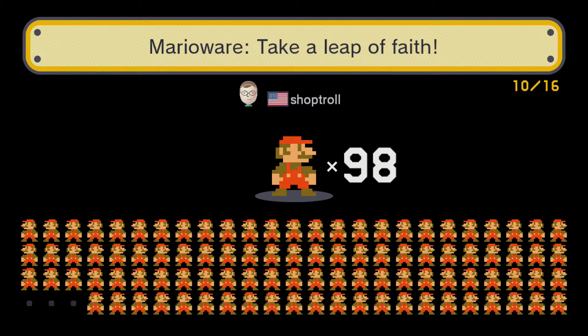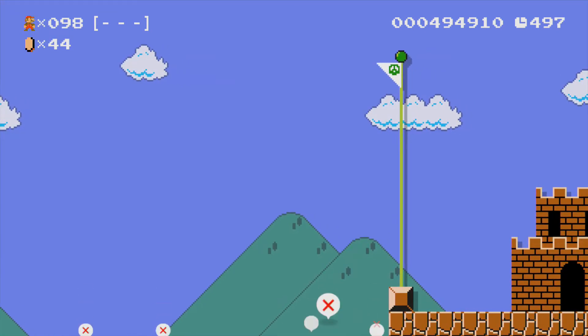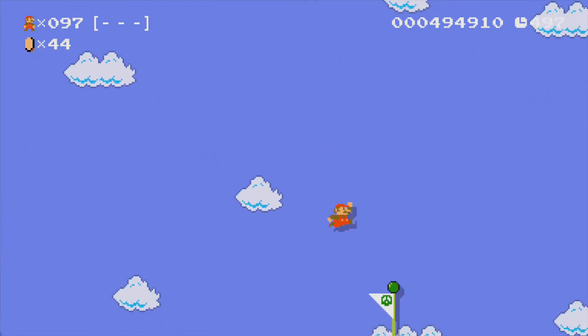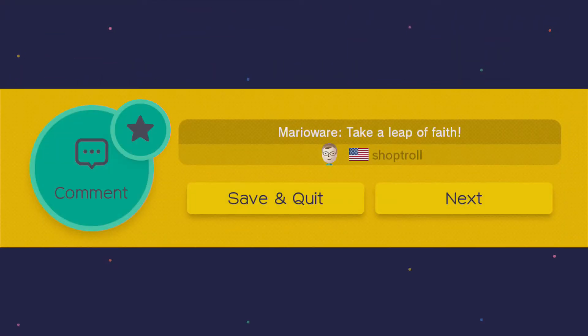Mario Ware: take a leap of faith. I'll do it. You wanted me to actually go all the way? I had faith that you would put something below me, Shoptroll. Well I guess this counts as a level. Truly just... what an amazing concept, that one.